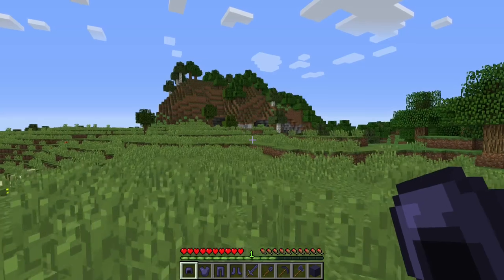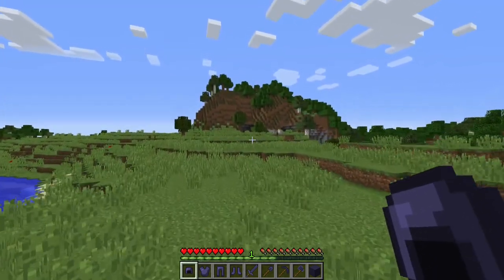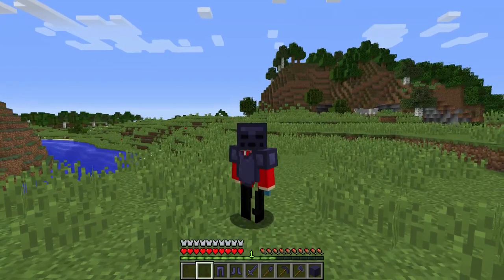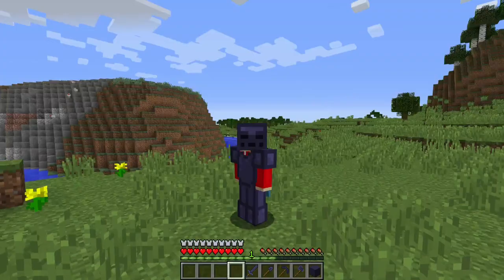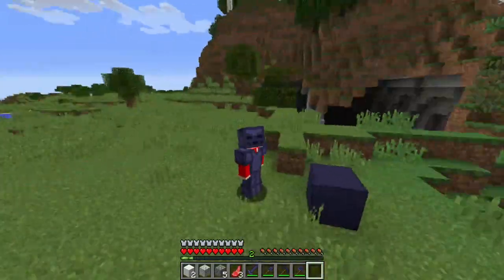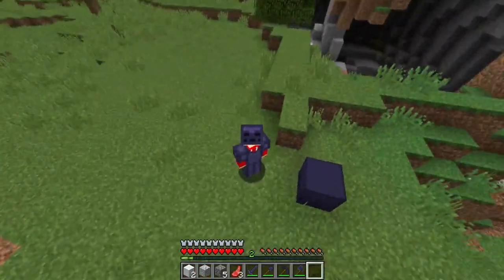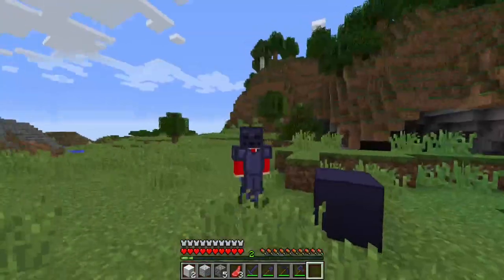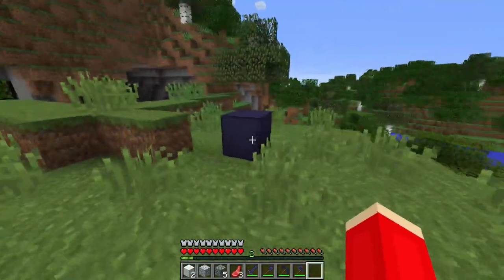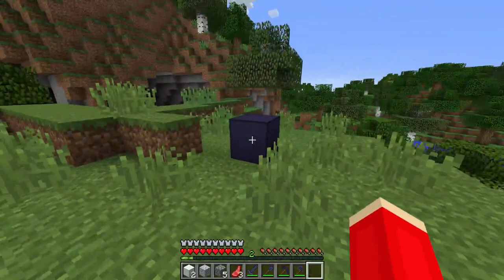At number 9 on our list, we have a mod called Shock Metal. What this mod does is it adds in a new type of ore to your game that is above diamond. If we go ahead and equip this armor, you'll see that it has a really cool look. This stuff is going to be a little bit harder to find than diamond, but it will last longer, looks cooler, does more damage, and it's faster. That was number 9: Shock Metal.